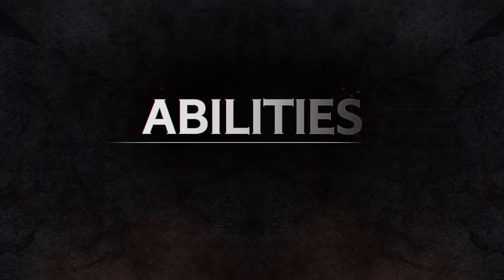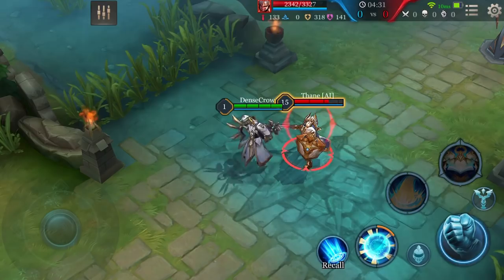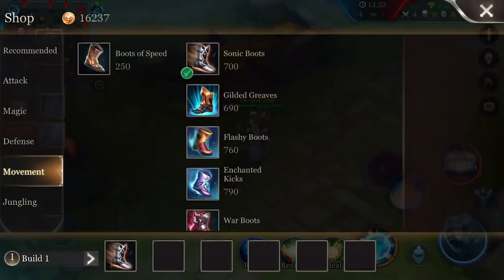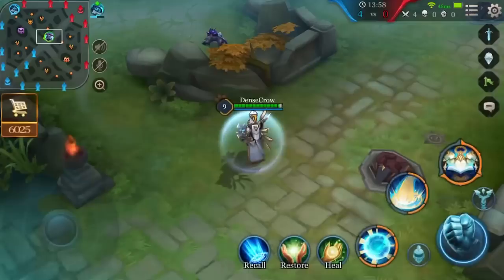Holy Brand: Every third normal attack, Xeniel deals 4% to 8% of his own maximum HP as magic damage. The passive's damage increases by 1% when Xeniel reaches level 4, 7, 10, and 13. Thus, Xeniel should equip items that can increase his maximum health. This will not only strengthen his defense, but also boost his damage output.